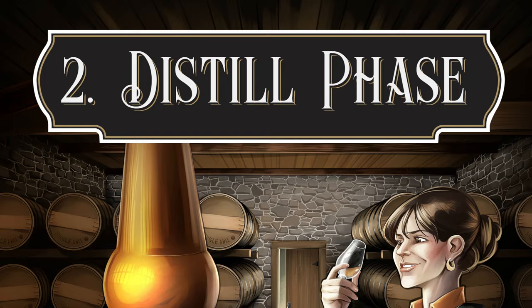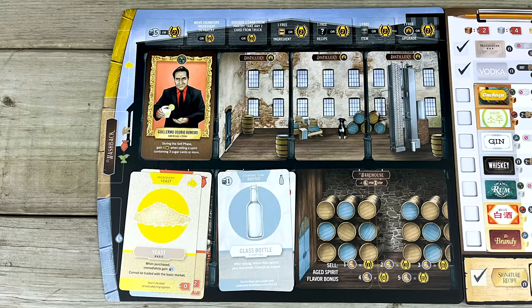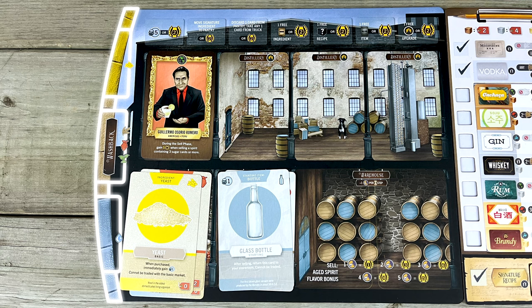Phase 2: the Distill phase. After the market phase, where you buy all your ingredients, items, upgrades, and recipes, you get a shot at generating joy juice. So you'll have some ingredient cards down here in your pantry. This section is your washback — the gigantic vat where the distillation process happens. You need to fill up all three slots with at least one card.